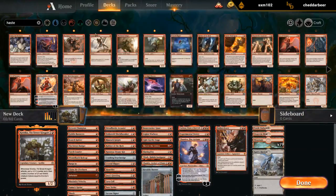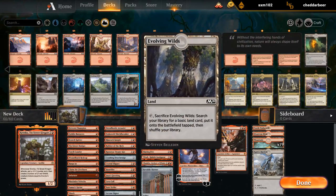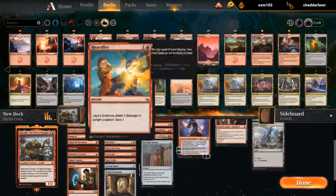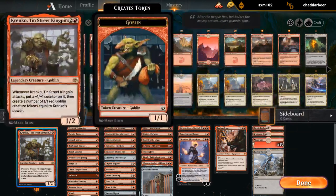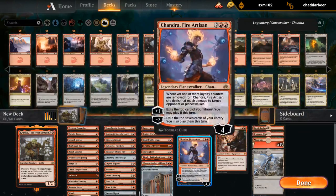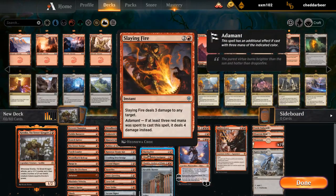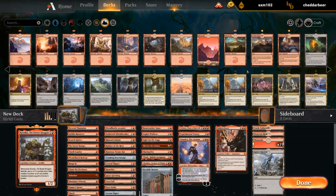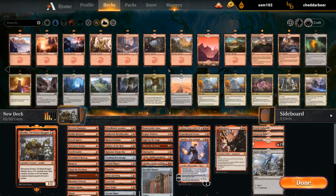Turn two Cygnet and then turn three Krenko plus haste is great. Turn two Cygnet plus one-drop is great. I think you undervalue Cygnet if you think it shouldn't be in the deck — this card is just busted. Bastion is probably good enough to go with Krenko. Got a couple of Planeswalkers, but I don't want to overdo it since we have cards like Slaying Fire with Adamant. Maybe Mobilized District — yeah, this seems fine.